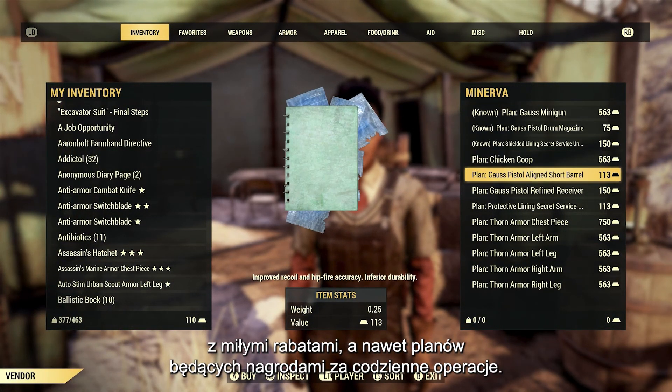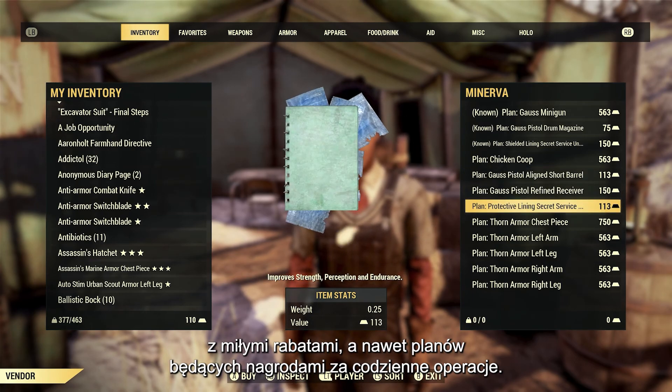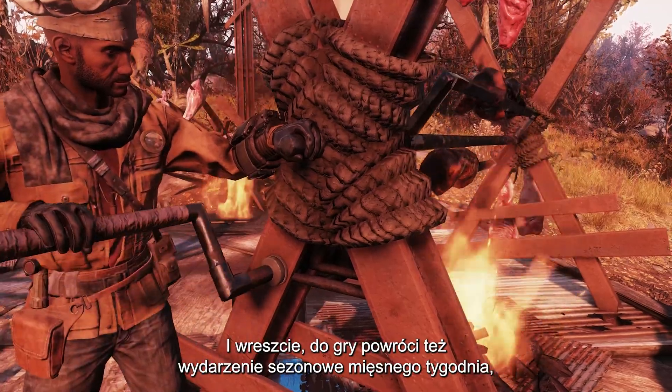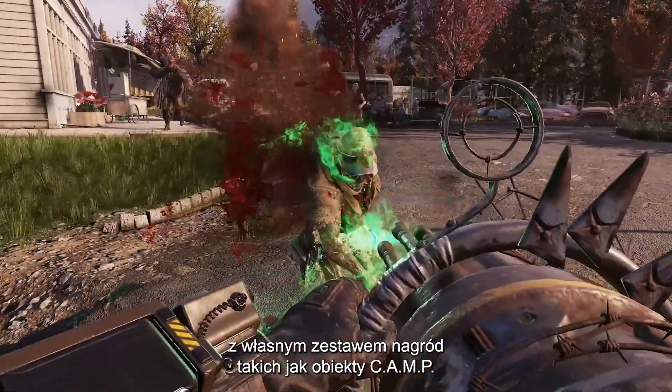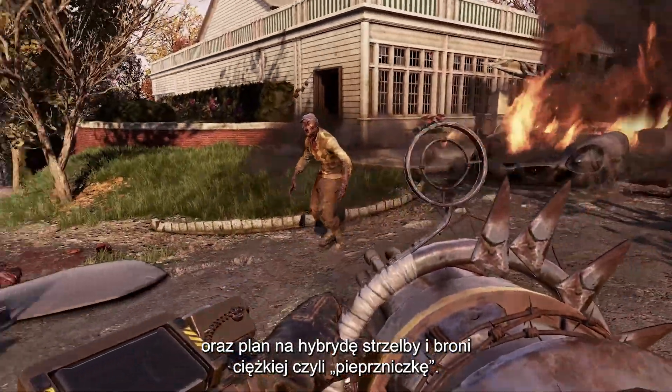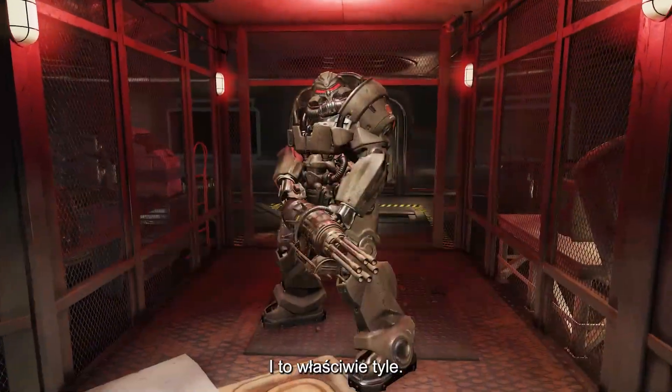Minerva also offers daily OT plan rewards for sale. Finally, the Meat Week seasonal event will soon return to the game with its own set of new rewards, including camp objects and a plan for the hybrid shotgun/heavy gun known as the Pepper Shaker.